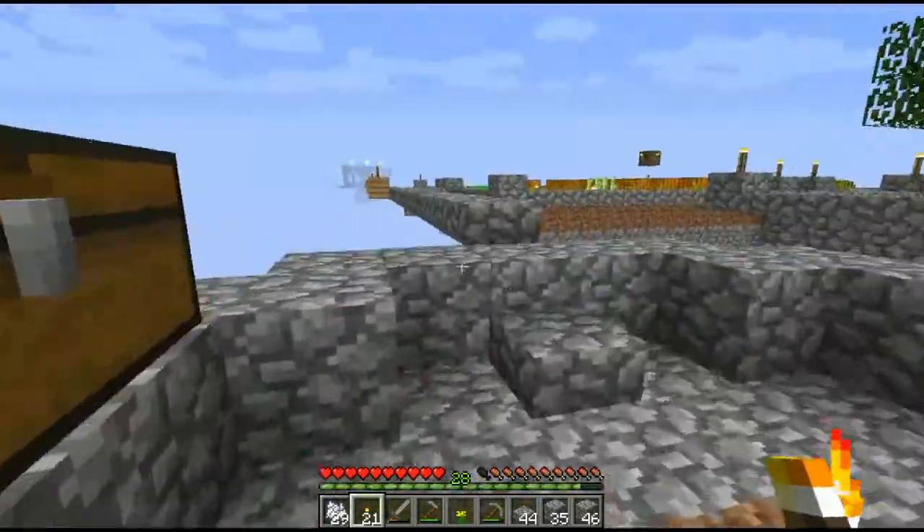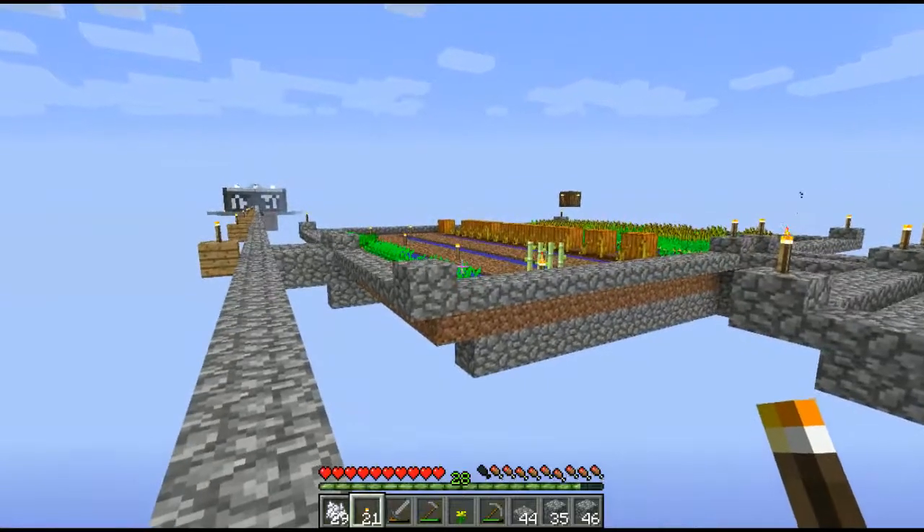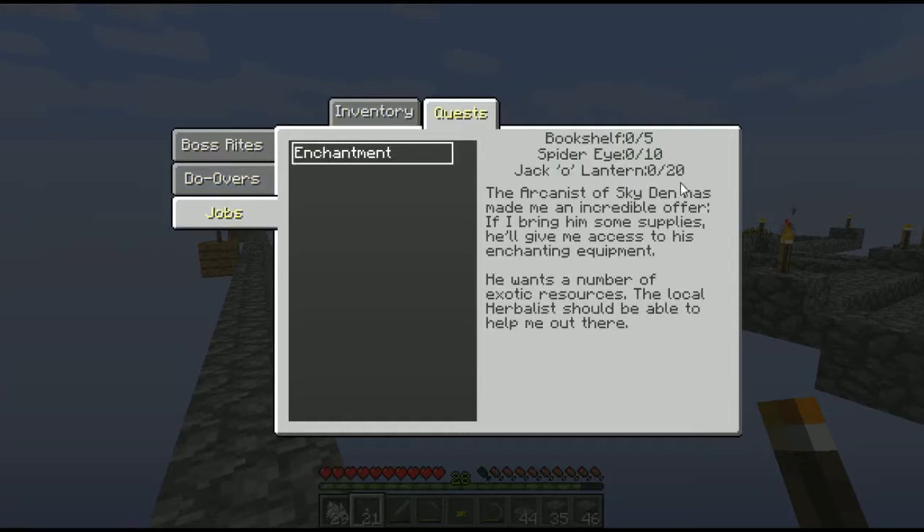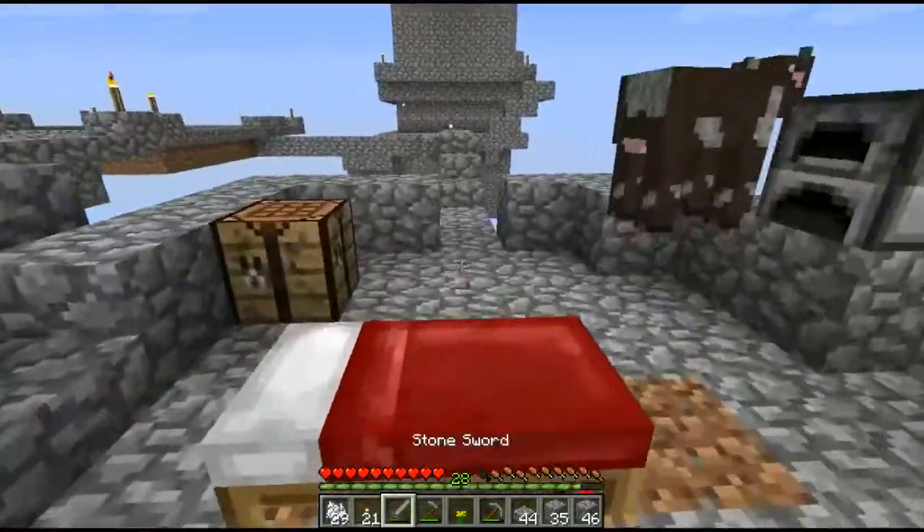Don't fall off the edge. We got that going. Our sugar cane still needs to grow. Let's see the jobs — Enchantment needs spider eye, bookshelves, and jack-o'-lanterns. So we need to make the bookshelves and we need to get some spider eye.